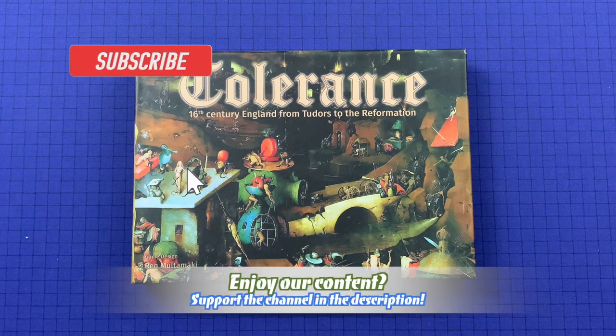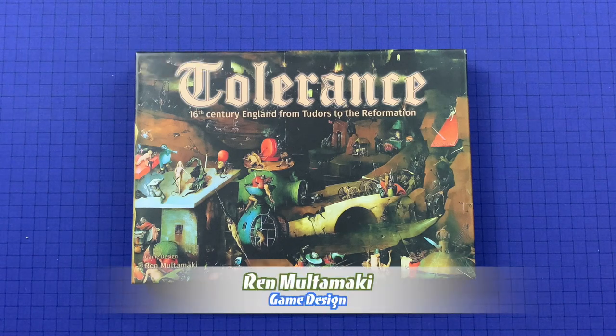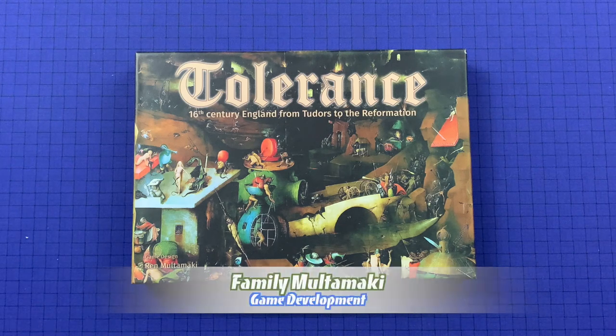Hey everybody, welcome to Board Online, Board Offline. Today we have a paid how-to-play video for Tolerance, which will be seeking funding on a crowdfunding website very soon. You'll be able to find that information in the description below. Tolerance is an asymmetric set collection game with variable player goals for three to five players, representing the conflict between Protestants and Catholics in 16th and early 17th century England.